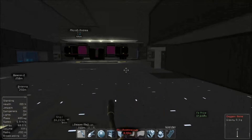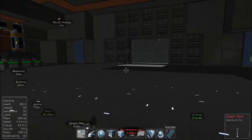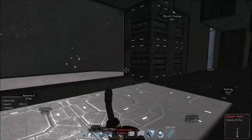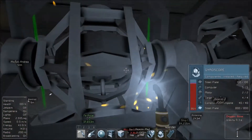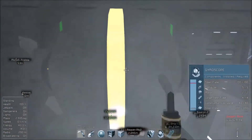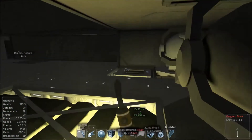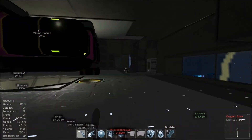Alright, so we need to move those and put them over there. I'll go ahead and take care of this and be right back on the other side of the cut. Okay, we're back. We've got four gyros now in place that we removed from the tail of the ship.